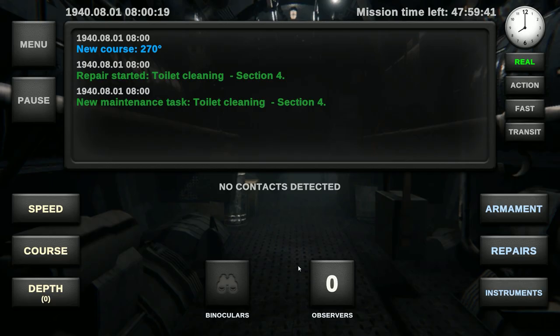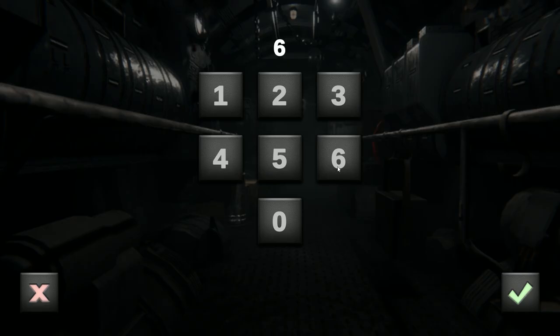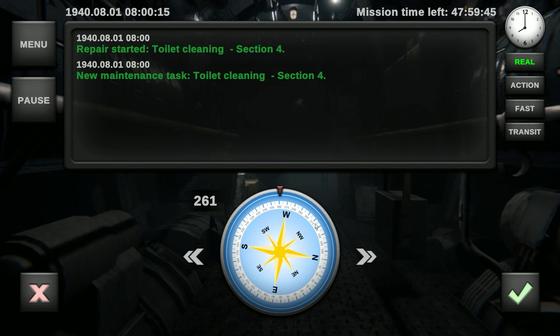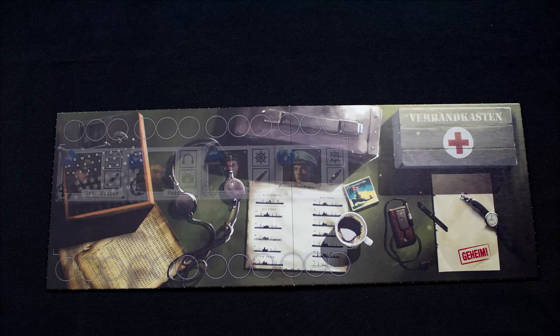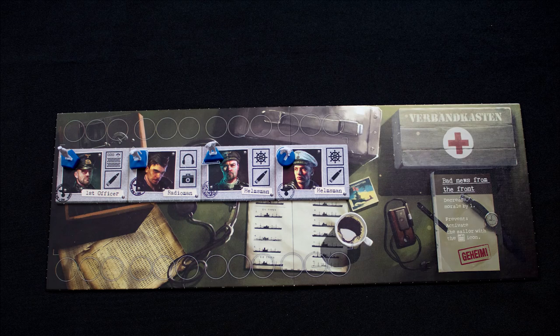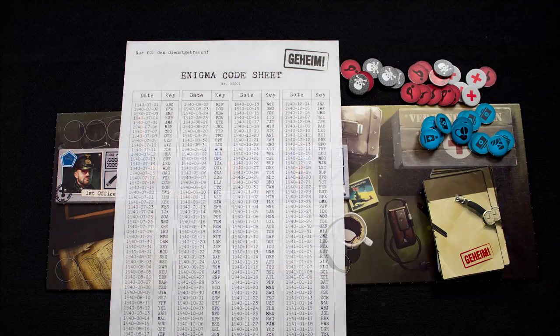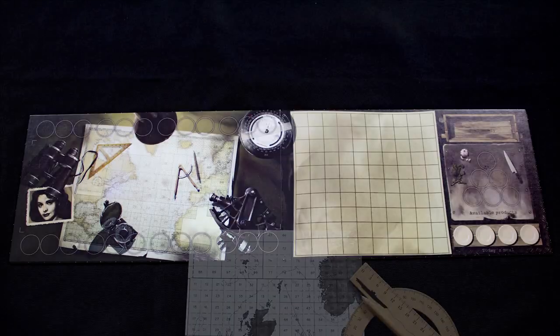The first officer controls the app. In here you will select the mission you want to do. You also manage a variety of tasks within the app, including assigning people to repairs, entering the ship's course and depth, and using the periscope. As well as the app, the first officer controls the blue figures, manages the event deck, and tracks the welfare and medical condition of the crew. They also have the enigma codebook and visual identifications.